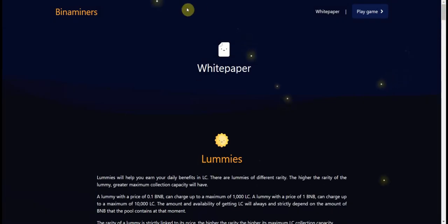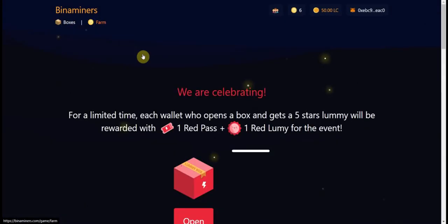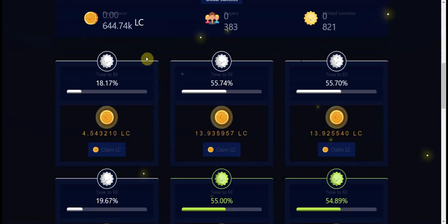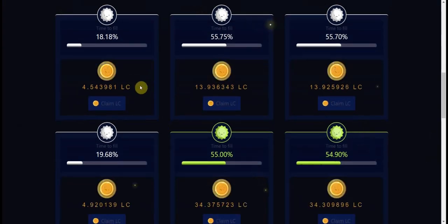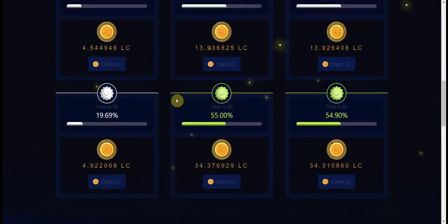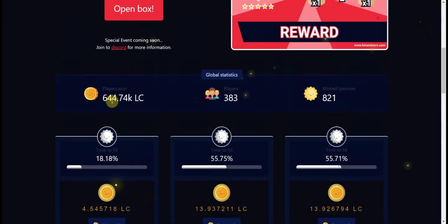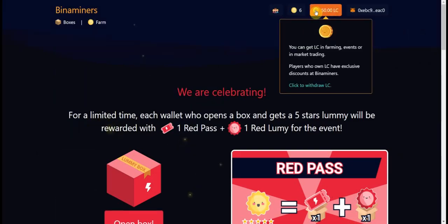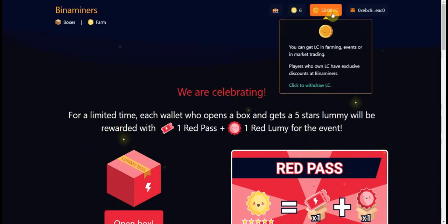Once you've minted your Lumis, you go on the game, go to Farm, and put them in a slot. Don't forget to add them to a slot, because otherwise your Lumis will not be farming. Once it reaches 1%, you just claim it, and your LC goes directly to your wallet.